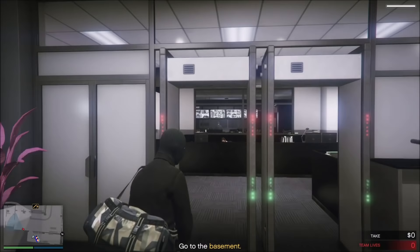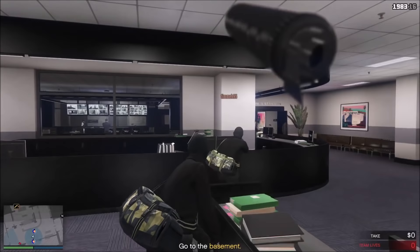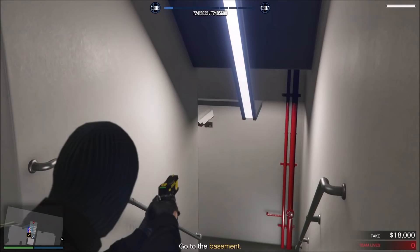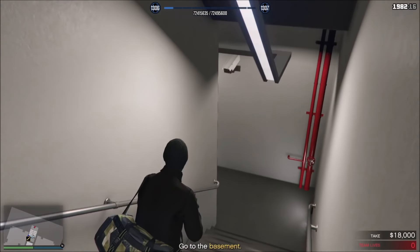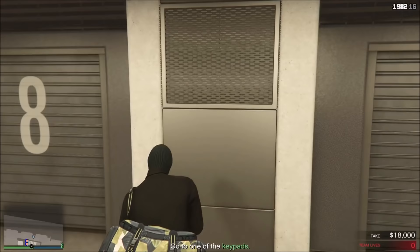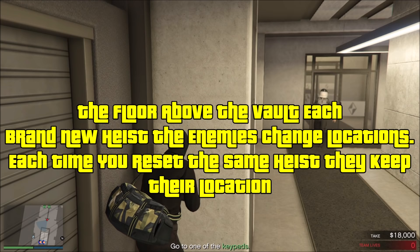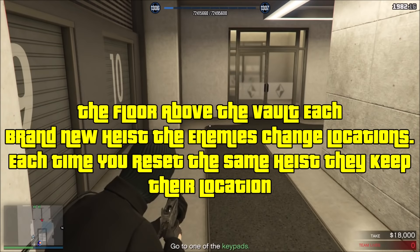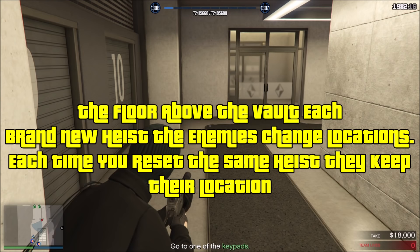For silent and sneaky — should you get patrol routes? Yes, you should. You always start on the upper floor and will have to go through it regardless of where you enter. The enemies actually change locations each time you begin a brand new silent and sneaky heist — they could be in a different location. There's usually one guy in the control room, one guy walking back and forth, and around three guys in the lobby area whose positions change. Patrol routes will tell you where the enemies are walking, which helps a lot with the stealth approach.